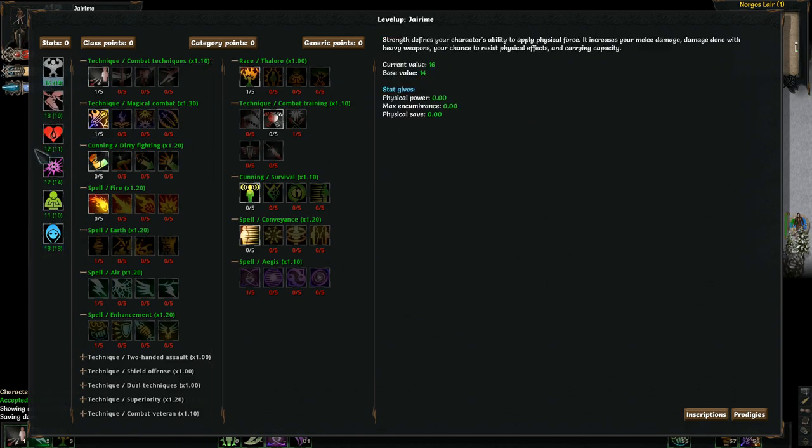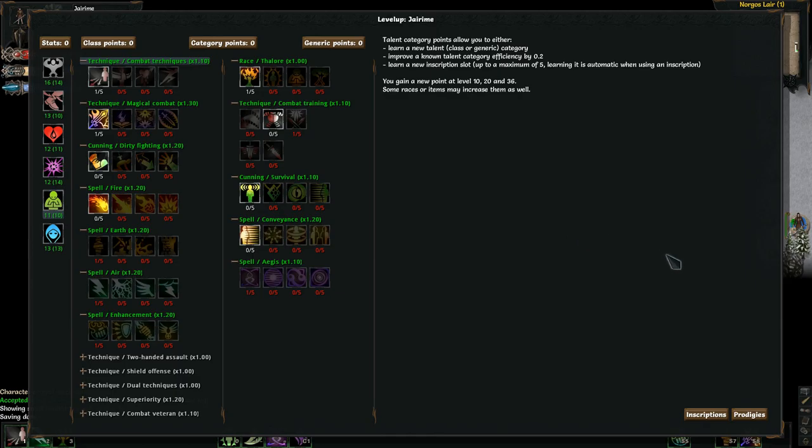The Arcane Blade's primary attributes are Strength, Magic, and Cunning. I put a point into Strength, into Magic, and into Constitution. I don't know how I'm going to work out between four different stats — we'll figure it out as we go.